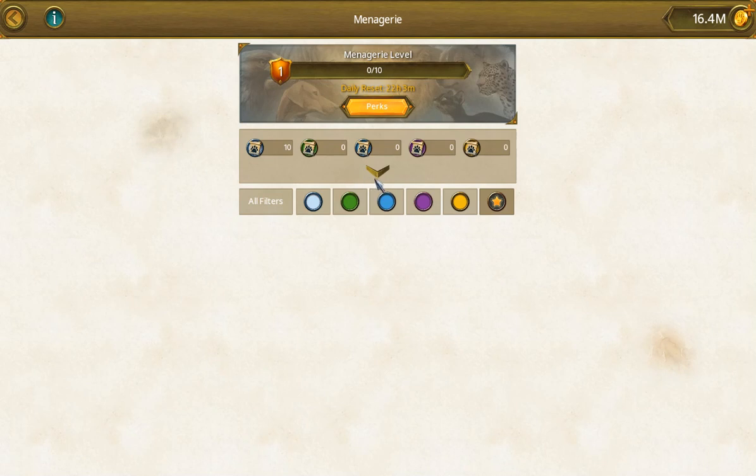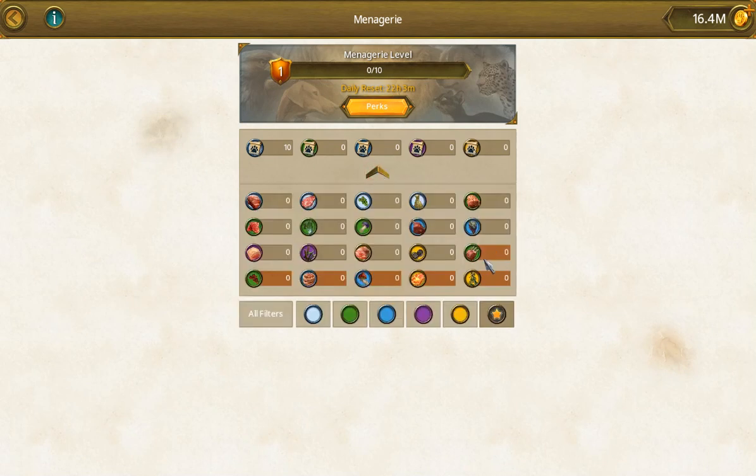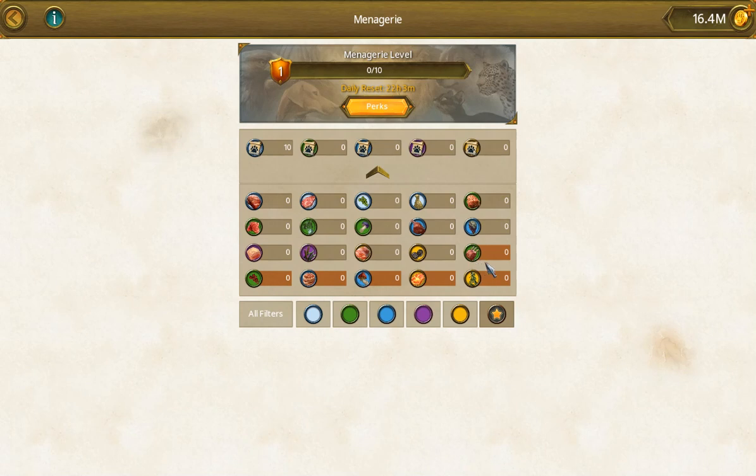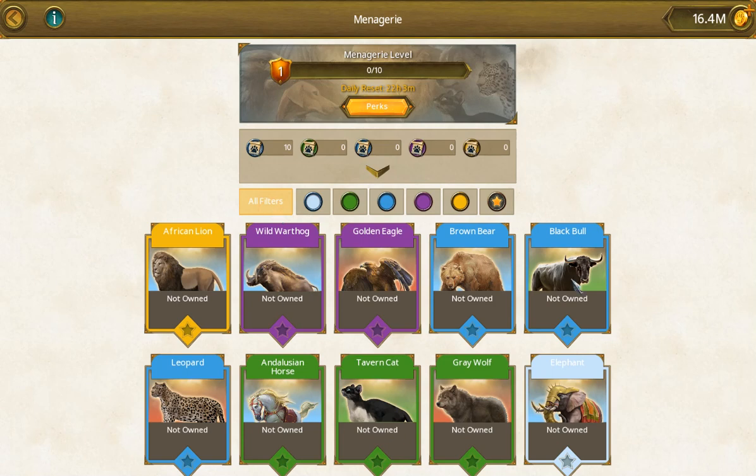Those are the perks, the licenses, and the food. Looking at the food, here's your nutritious meat — it's exotic. You can see all the brownish-red items are exotic, and the other ones are just regular food types. These are all the animals you can acquire. Once you max them out, you can acquire a star level, which kind of reminds me of Clash Royale if you play that.